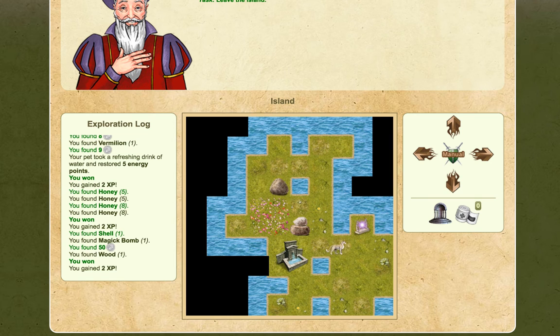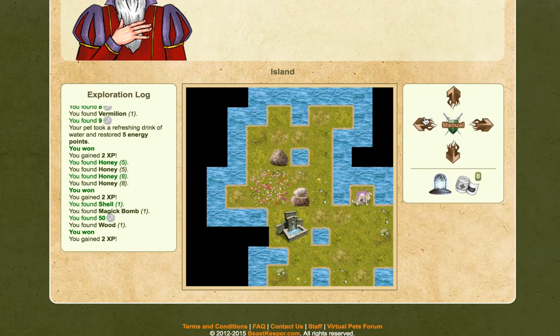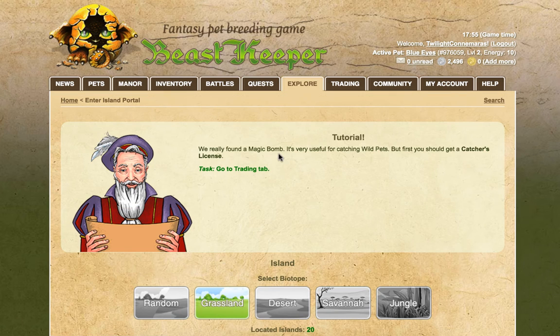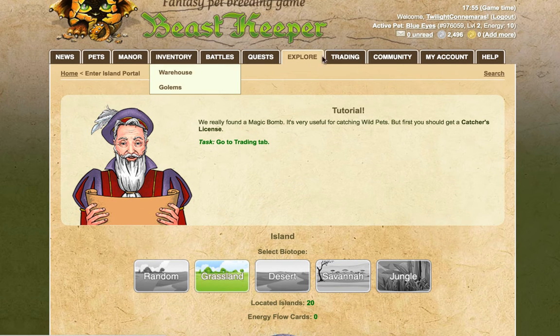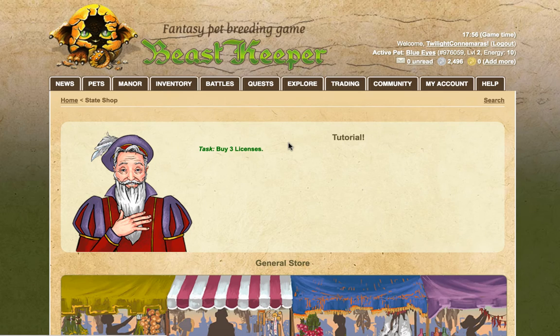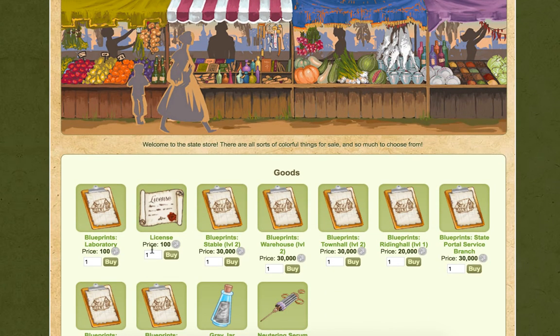Let's go back to the portal. Use the portal — are you sure? Yes. We found a magic bomb — it's very useful for catching wild pets but first you should get a catcher's license. We need a license for catching them, so go to trading. Buy three licenses.